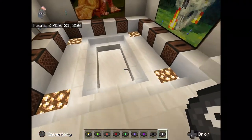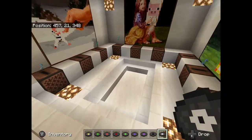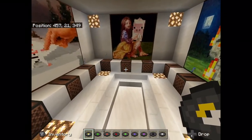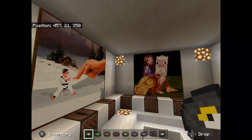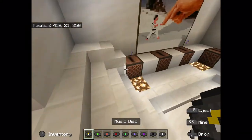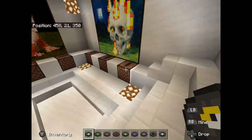This door will only open if I have the correct combination and if it's in the correct jukebox. The order is from my left hotbar slot all the way to my right hotbar slot, and you put them from left all the way to the right jukebox.